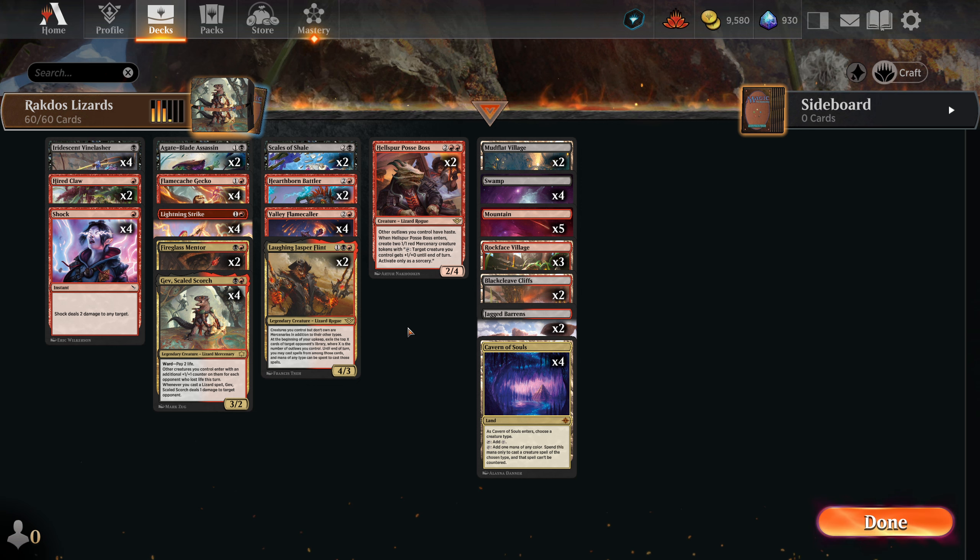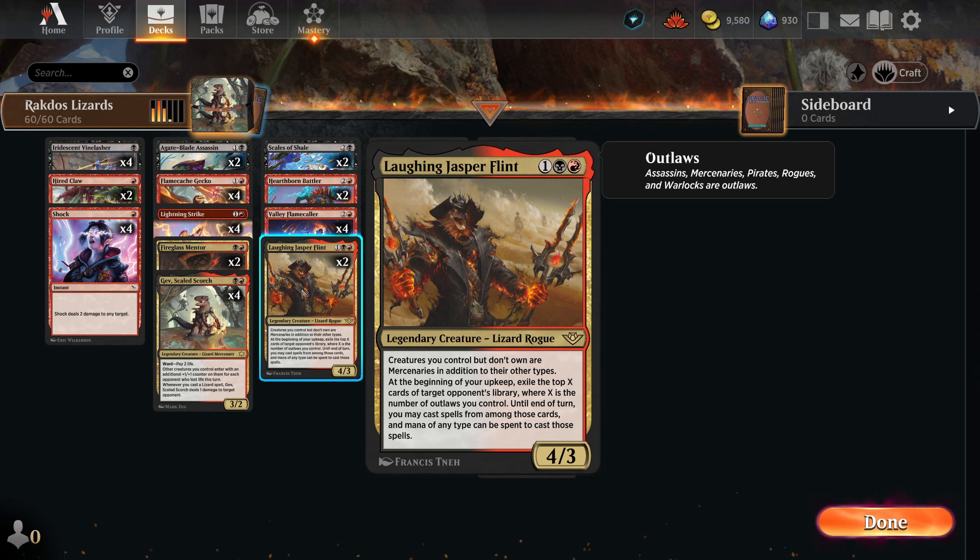The vast majority of the cards in here are about doing indirect damage, and all of them are Lizards. Coincidentally, all of them fall within the Outlaws categories. So that's why we're running Laughing Jasper Flint, because he benefits from it.